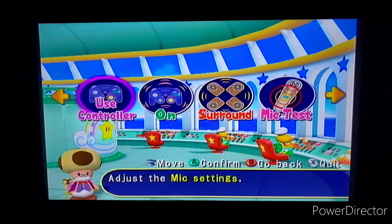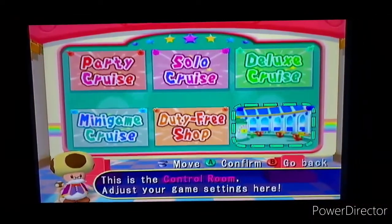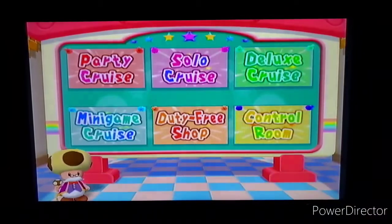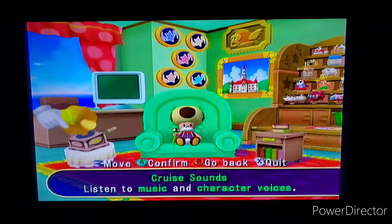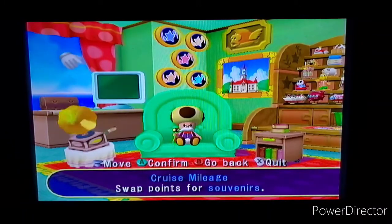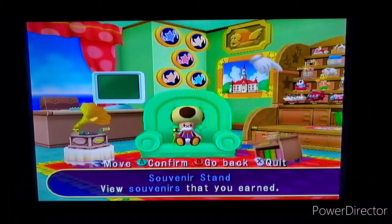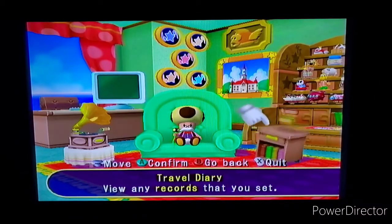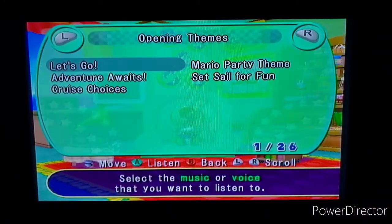Because I don't have a mic, I can't use some features. So now we have the cruise mileage where you can get some stuff - the minigame packages, the travel diary, and you can check out the souvenirs. I'll get to the souvenirs in another video, but right now we'll check out each one. First let's check out the cruise sounds.